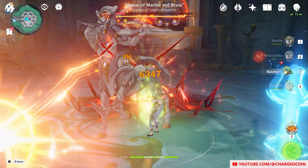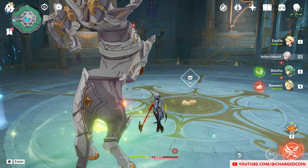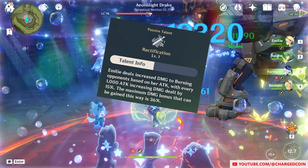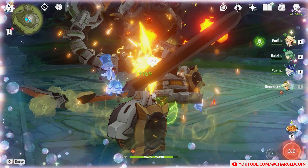As for her ultimate, it will become the strongest level 3 Lantern, fire more Puffs quicker, and deal more damage overall. Also, for every 1,000 attack that Emily has, she'll gain a 15% damage boost, up to 36%, meaning that she needs around 3,000 attack for max damage.